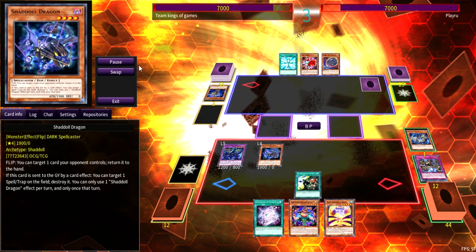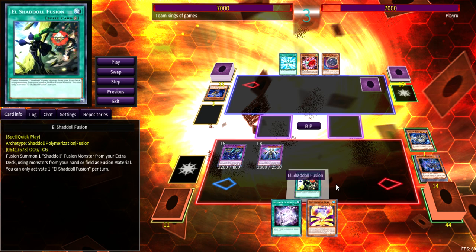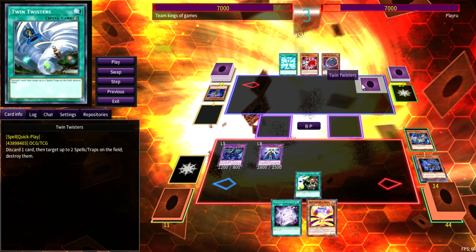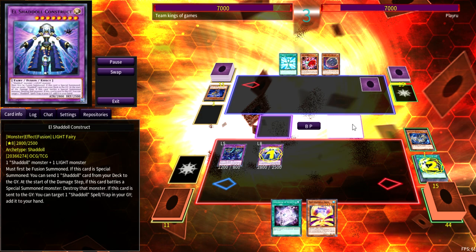In my mind the back row could be an Infinite Impermanence, a Lost Wind — it could be anything. So in battle phase I fused into Construct and sent the Dragon to pop the back row, so I didn't have to worry about it whether it was a bluff or not. Everything I was doing was safe from Nibiru because I kept Winda on the field. I chain-linked one and two to keep fueling my hand and make sure I kept my advantage up.